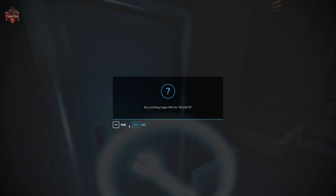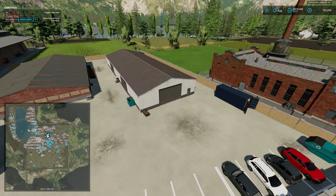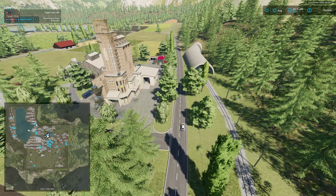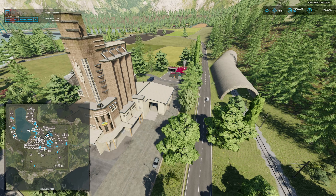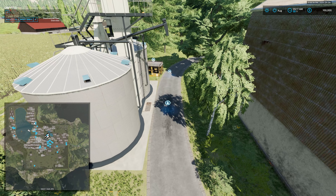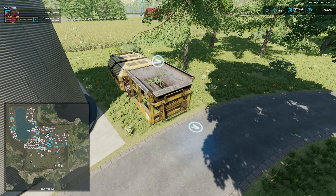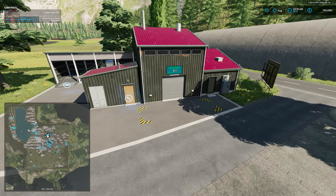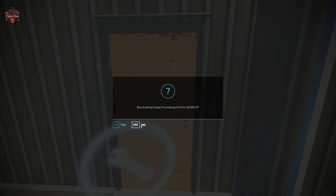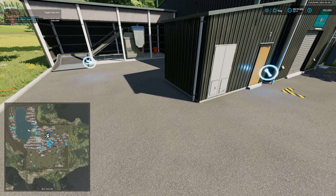We have a sugar mill located right here with a power point, dump point, and interactive icon. At this point we're basically at the map boundary from the base game. We have a grain sell point, a buy point for some products, and a stone crusher. There's also a grape processor — which looks to be a customized variant — with a pallet point and dump point.